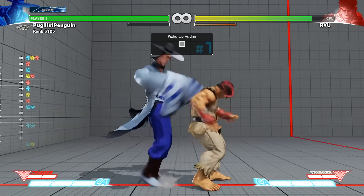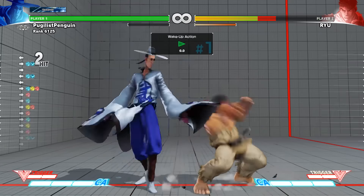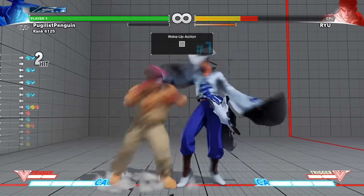In the case of throws, your opponent can only choose to quick rise or rise with normal timing. This eliminates the need to cover backrise and makes it easier to create setups.